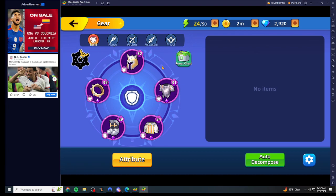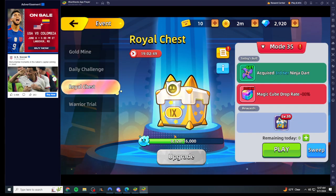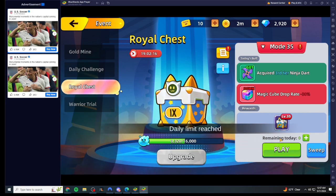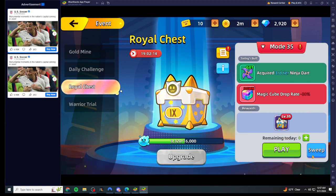What you want to do is compete in the royal chest. This resets every 24 hours. As it resets you can get rewards like the ninja dart — third tier — and the down, and the magic cube drop rate at 30 percent. Hit play, play it once, complete it, and then you can sweep it. You'll have five attempts to sweep and automatically get the rewards, so you don't have to worry — you just need to complete it one time.